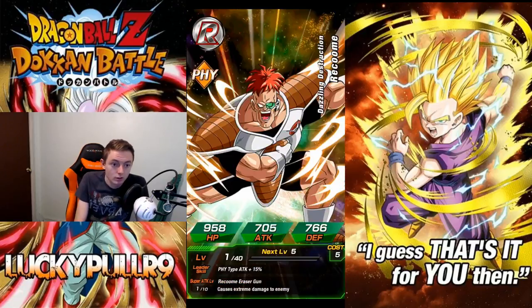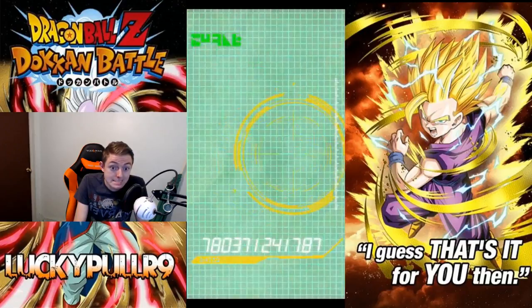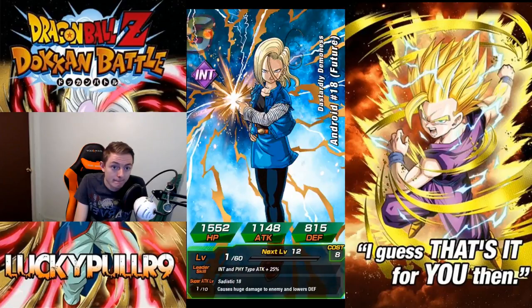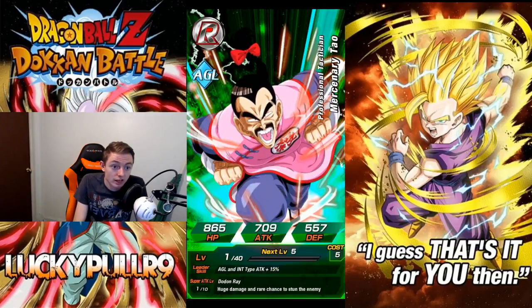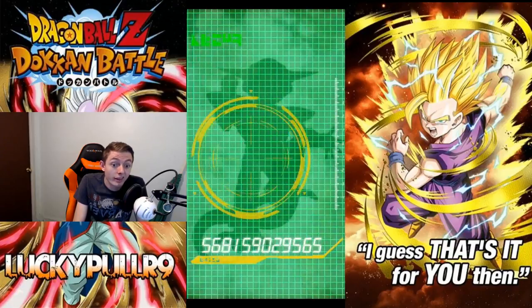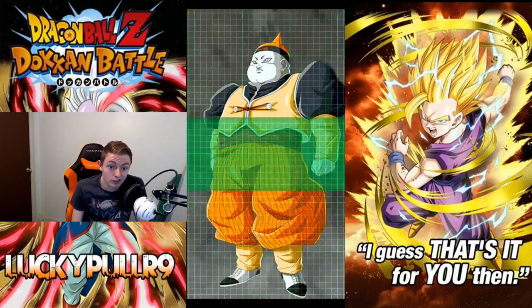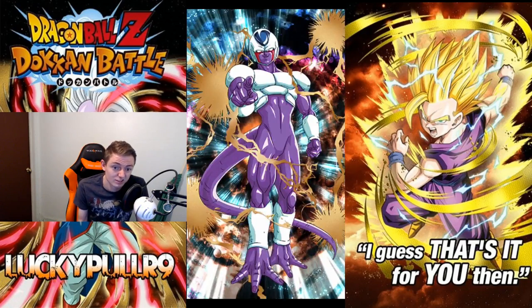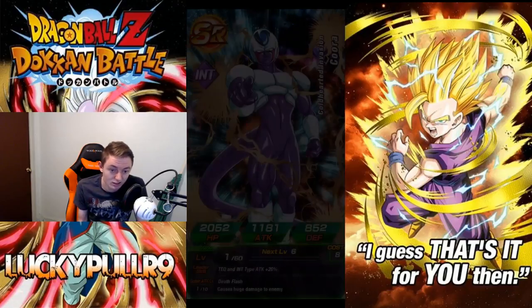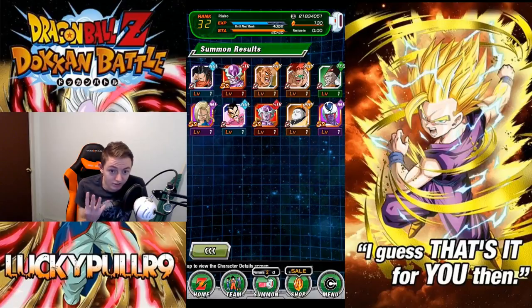Okay, we're back — covering it up. That's zero-zero, then an 18, then an SR, then a Tao, then a Frieza, then a 19. My hype went from here to about here. That's a Cooler — I guess that's alright. That sucked. We got one, two, three, four, five, six rares and four SRs. That really sucked.